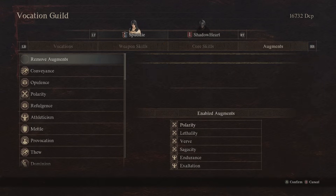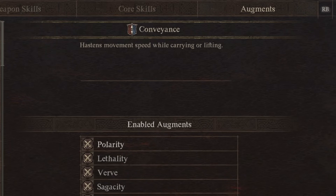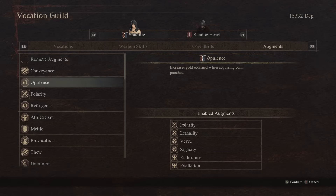Now let's talk about Augments. When you're leveling your vocation, you will get access to Augments, and as you level up you will unlock more of them. Mystic Spearhand has Conveyance, which gives more movement speed while carrying or lifting — just a utility augment, not really useful, but handy early game for throwing enemies off cliffs. It also has Opulence, which increases gold obtained from coin purchases — really nice when leveling up to get more gold and speed up your progression to obtain new items.